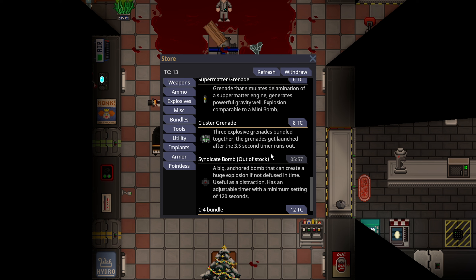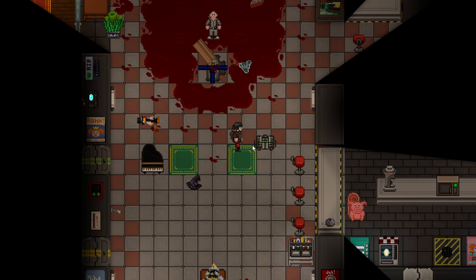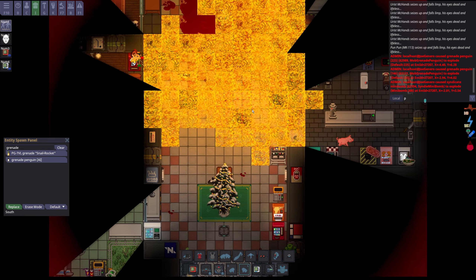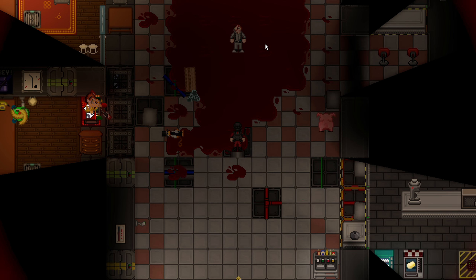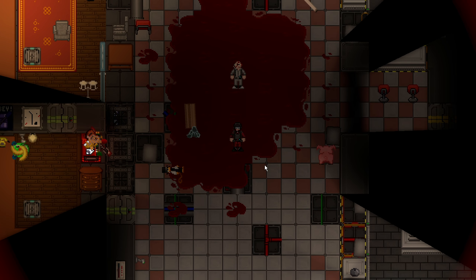There is the cluster grenade — three explosive grenades bundled together. The grenades get launched out, like the clusterbang, set to a three and a half second timer. It shoots three grenades in seven directions and basically acts like a carpet bomb. It's unlikely you're going to directly hit anyone you intend to, but if you toss it into a crowd or toss it behind you, it does a lot of AoE damage. I think this is going to be really popular on nukies because that's a hell of an entrance.